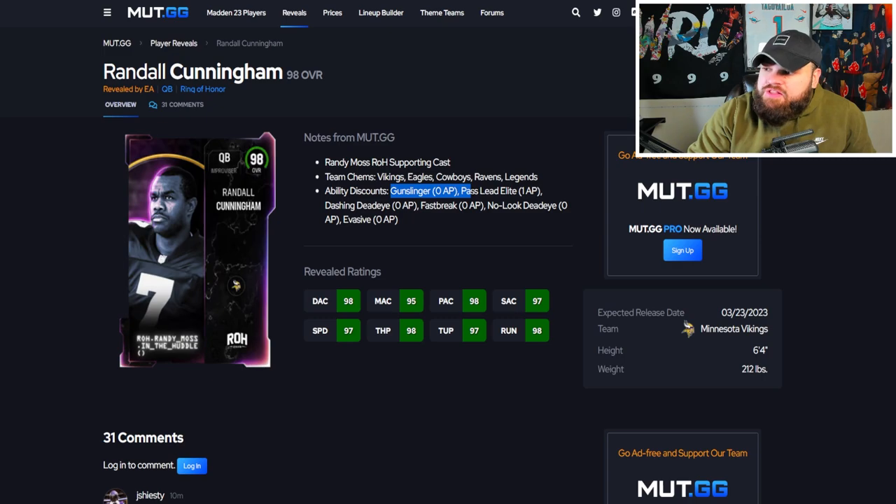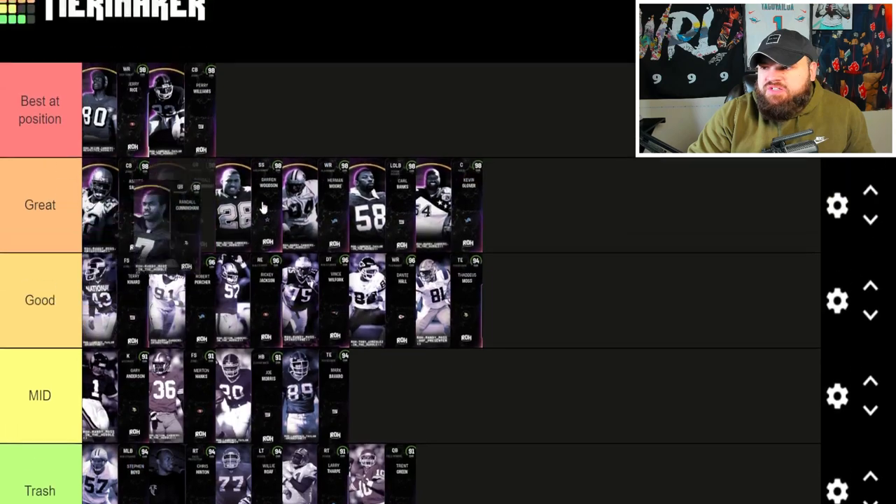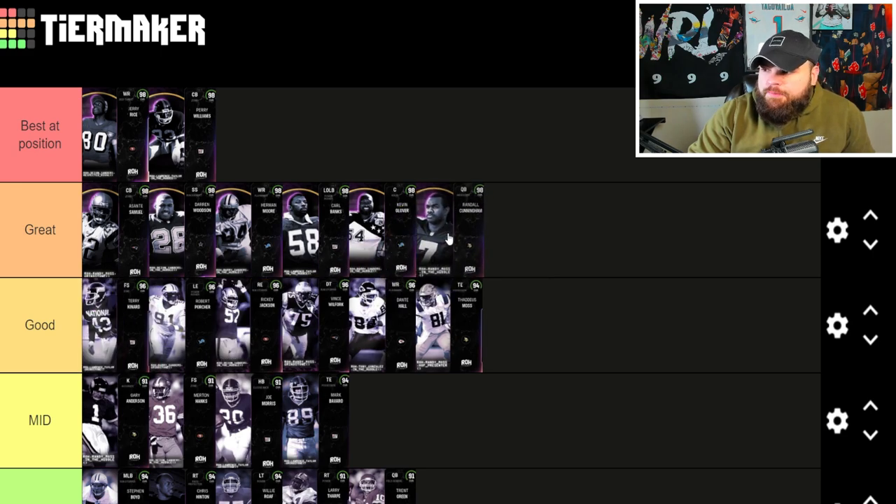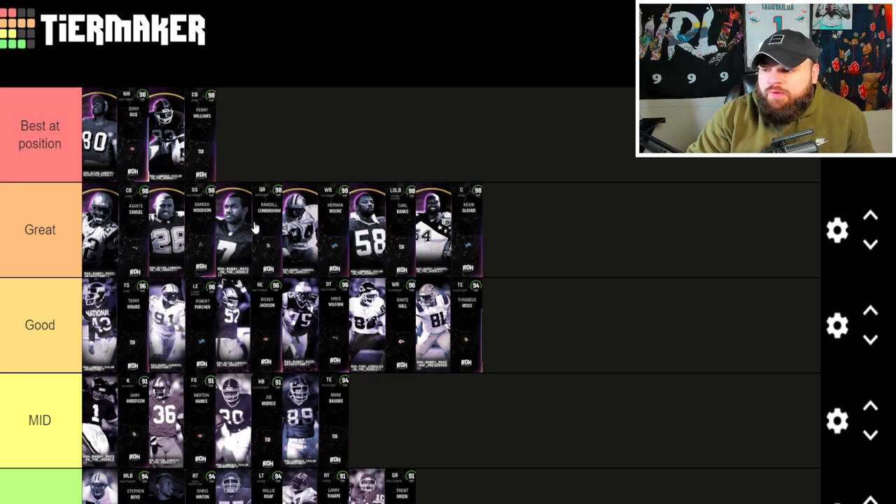Now we get Randall Cunningham — 6'4, great speed, all the accuracies look amazing stats-wise. Gunslinger for zero, Pass Lead Elite for one, and then after that it gets rough. We're hoping the discounts work like How Are Master for one, Fearless for one. If he could potentially get Pass Lead Elite, Fearless, and How Are Master for three with Gunslinger stacked on top, he's easily in the conversation for best QB in the game. Right now though he looks closer to the great tier. I'm most worried about Cunningham — great stats but abilities look kind of mid.